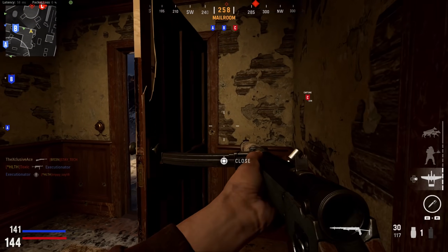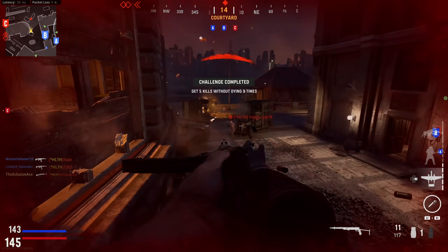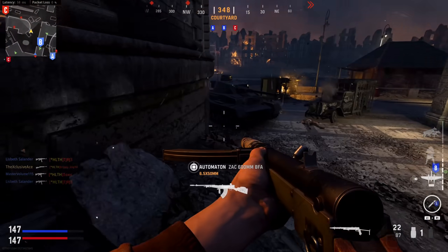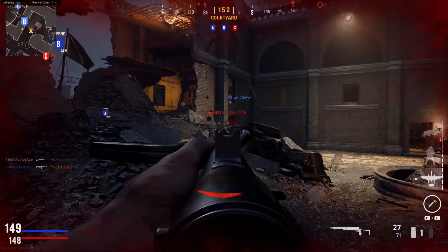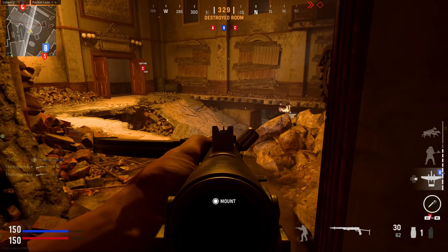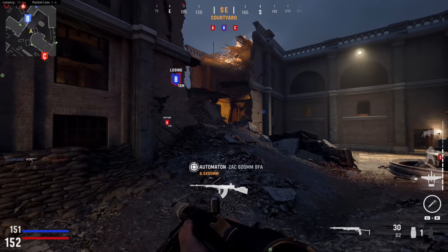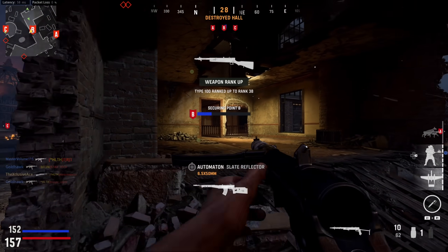Now this doesn't mean there aren't very specific situations where double time is going to be advantageous. If you're crouch walking, for instance, obviously double time is significantly better at doing that. Also, if you happen to be covering a particular distance from one piece of cover to another that's the exact distance where double time's longer tac sprint duration lets you sprint the whole way between point A and point B — in that situation double time is going to be just a little bit better than lightweight, but not by a large enough margin that I would say double time is worth using in regular multiplayer.